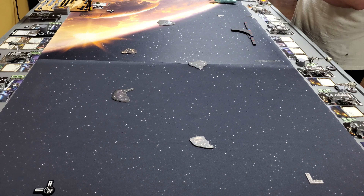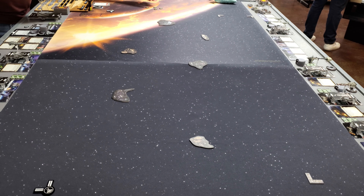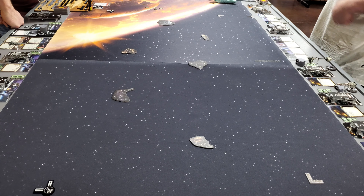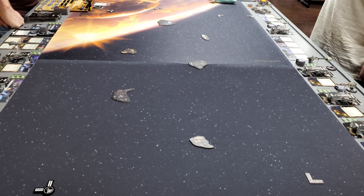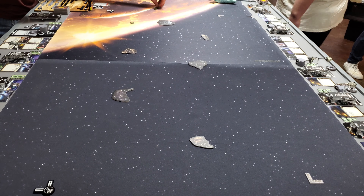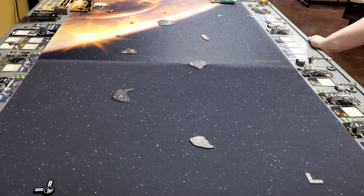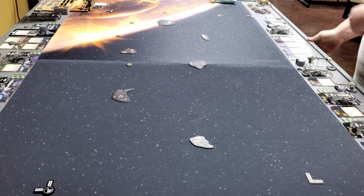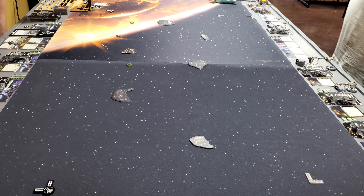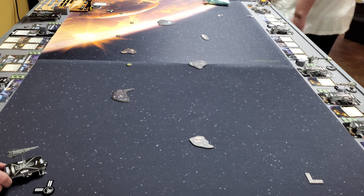Robby continues: the Yavaris and the GR-75 push the squadrons around. He made sure he had five activations. He usually feels safer running big ships but pushed out of his comfort zone this game. He knows Mon Mothma is usually paired with a Starhawk to put an evade token on it, but that will have to wait for another date. This is more of an experimental fleet to see what happens when you put Mon Mothma on a bunch of evade ships.